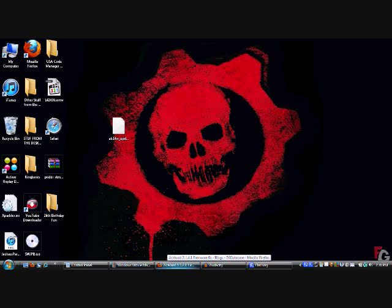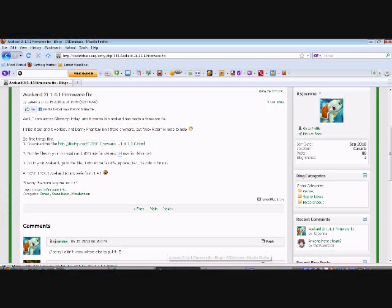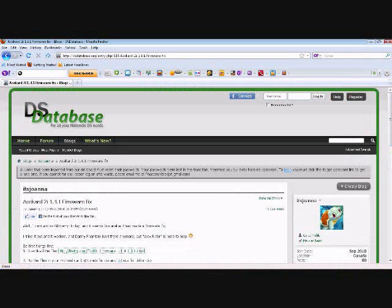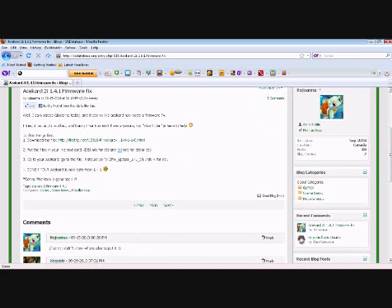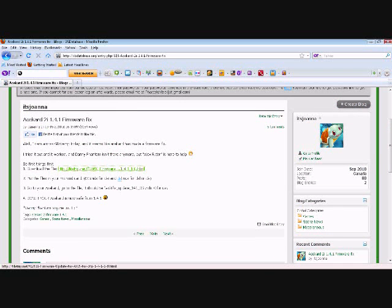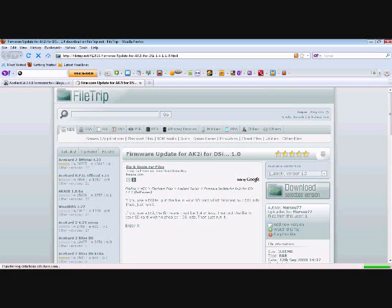Let's get right to it. This is the website where the special file is that you need — it'll fix the 1.4.1 firmware issue. This means you're getting the problem with the Danny Phantom error on the DSi. The Danny Phantom isn't there anymore; Alex Rider is the way to go. So make sure you download this file. Just go ahead and click here and select it on the side. Since I've already downloaded it, I don't really have to.